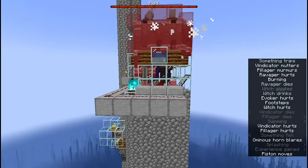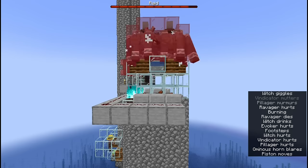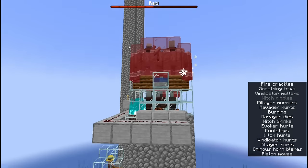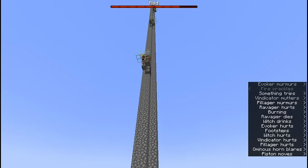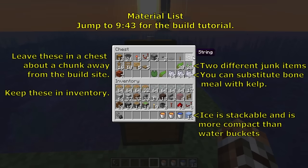This stacking raid farm design can give you up to 128,000 total drops per hour, which includes 56,000 emeralds and 43,000 witch drops. That's about 5,300 redstone per hour and 5,300 gunpowder per hour. All this from a farm that's made from easily attainable materials and can be built quickly.